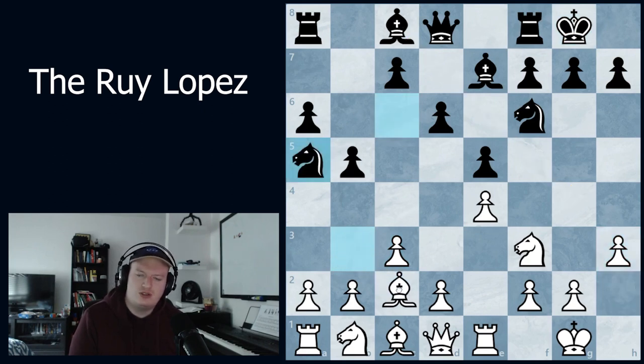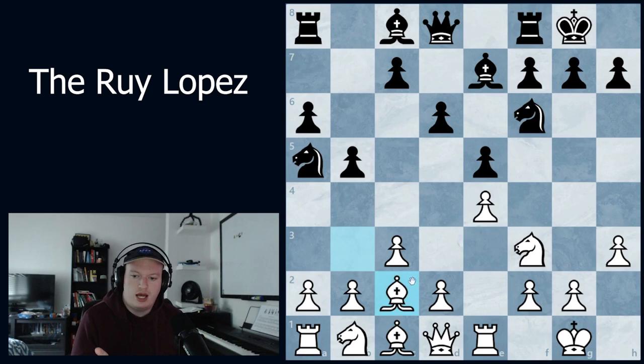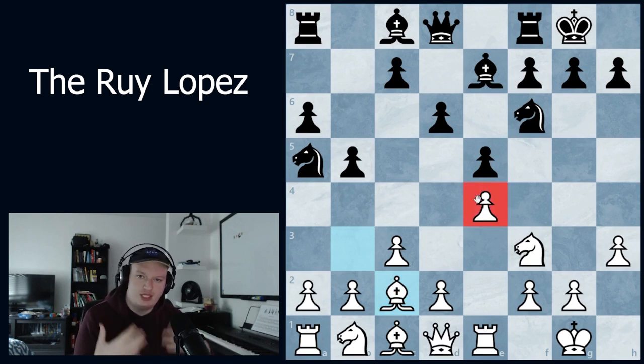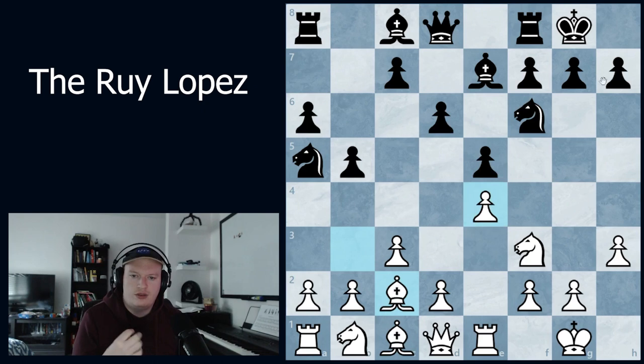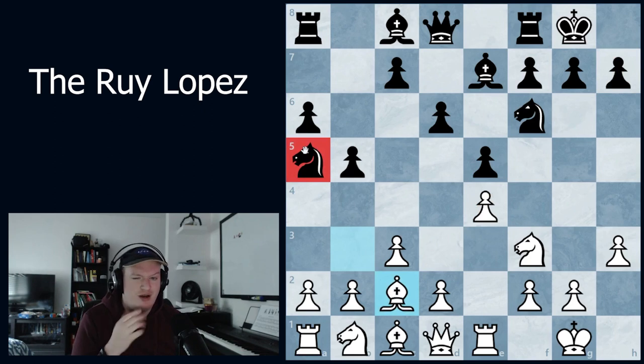After castles, h3, knight to a5, bishop to c2 is the key idea. In the Ruy Lopez the light-squared bishop is like your star piece — even though the e4 pawn is in the way for now, if we can imagine it being removed or pushed forward, the bishop sits on a very good diagonal with a lot of attacking potential. The knight on a5 is a bit offside and we're not sure what it's doing.